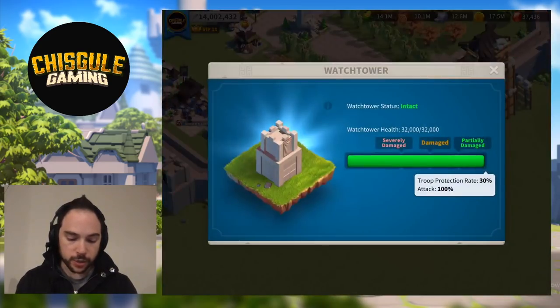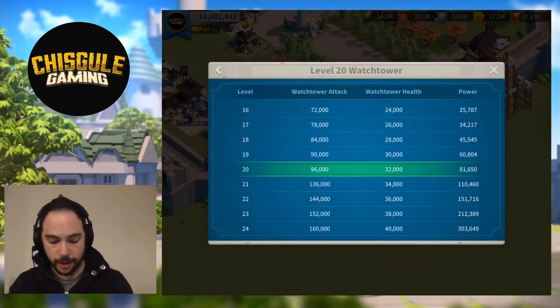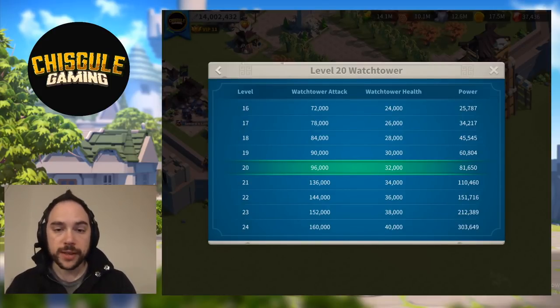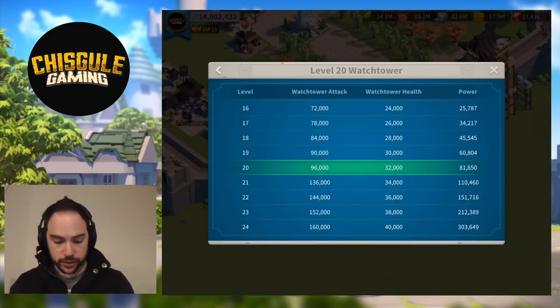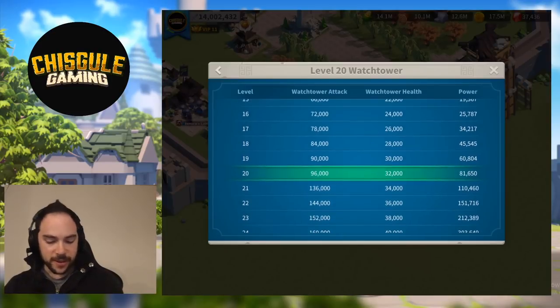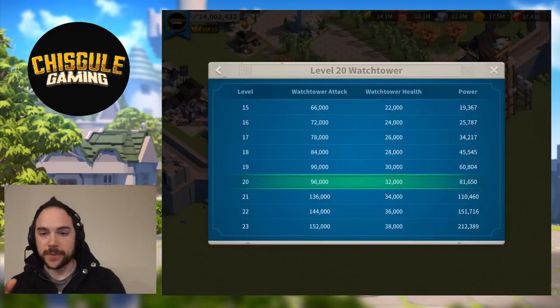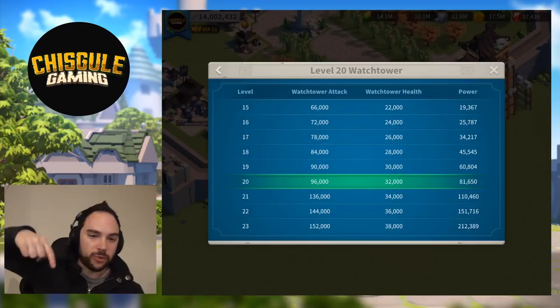If you look again at the watchtower and tap the info button, you can see how the health and attack level up. It's worth noting that at level 21 it gets a huge boost in attack at a rate greater than any other upgrade — and level 25 is absolutely bananas. Going up to level 21 is a big deal, and level 25 is something to think about for the future. So I'm working hard to get to 21, and the best way to do that right now is grinding barbarians.